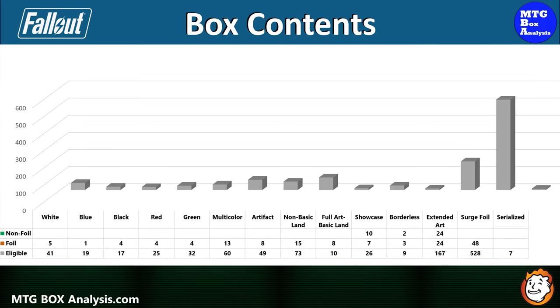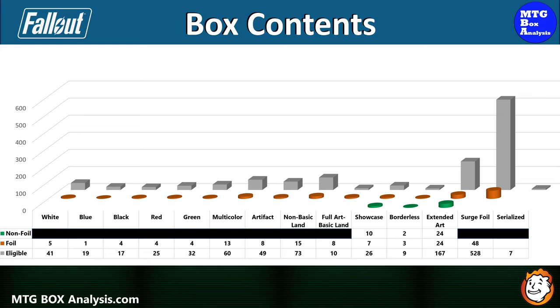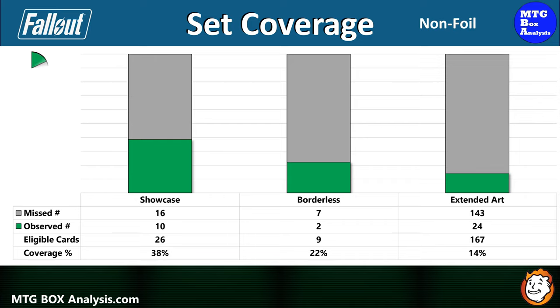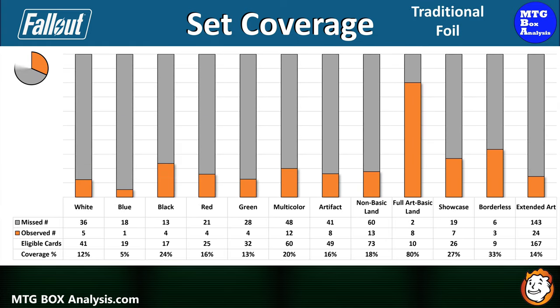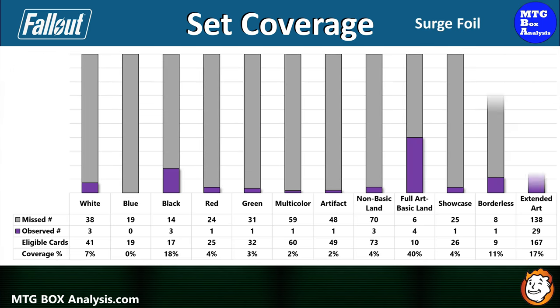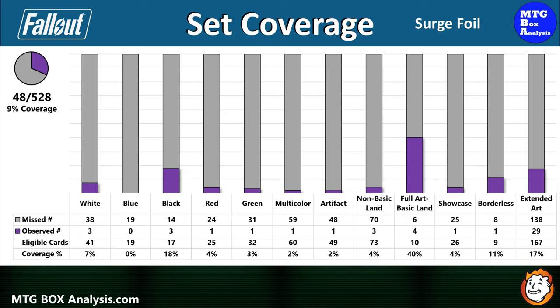Now for the MTG Box Analysis. Using this chart, we can see the set shaded in gray, non-foils in green, and foils in orange. In Collector Booster Packs, the only non-foils you can see are Showcase, Borderless, and Extended Art. In today's box, we saw 10 Showcase, 2 Borderless, and 24 Extended Art non-foil cards. In the foil space, we saw 54 Standard Frame cards, plus 7 more Showcase, 3 Borderless, and 24 Extended Art foils. The box also contained 48 Surge Foils. In the non-foil space, we saw 36 unique cards from 202 eligible — 18% coverage. In the foil space, 93 unique cards from 528 available — also 18% coverage. The 48 Surge Foils with no duplication covered 9% of Surge Foil cards available.